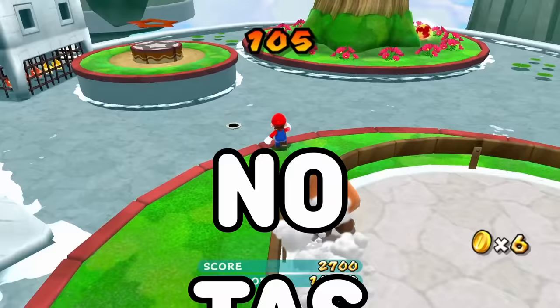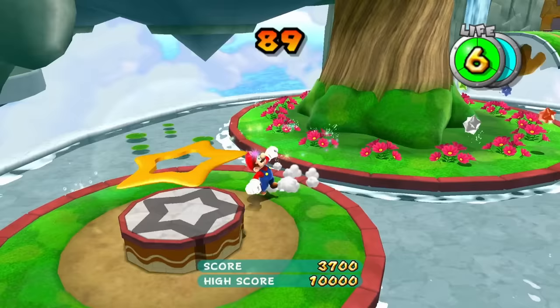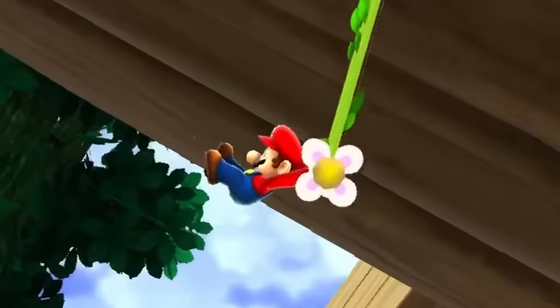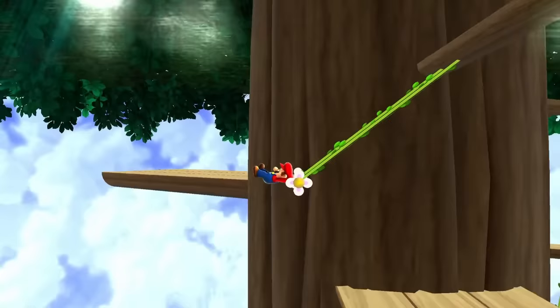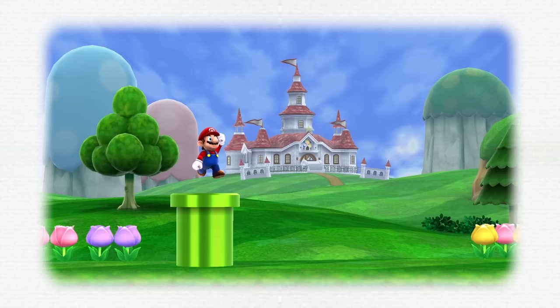No TAS is going to be involved in the making of this video, and everything shown has been done by me. What do I count as a jump? I'll be counting everything that requires Mario to push himself off the ground with his feet. This means that bouncing off enemies and swinging off vines will not be counting as a jump. The game starts us off with Mario hopping out of this pipe, and since this is part of a cutscene, this will not be counting.